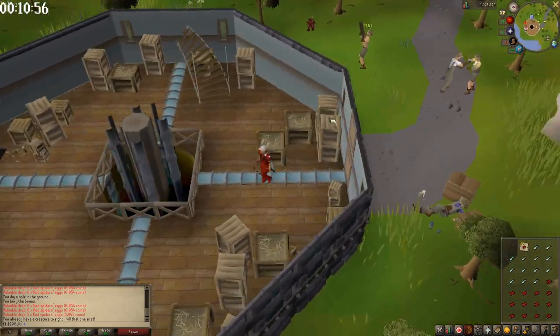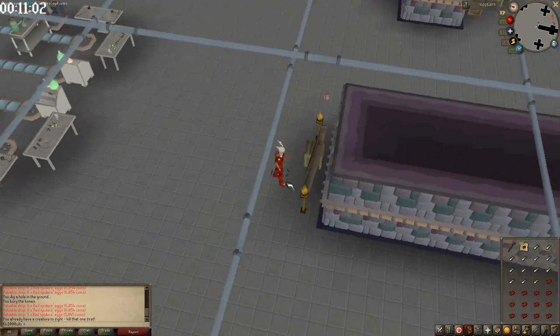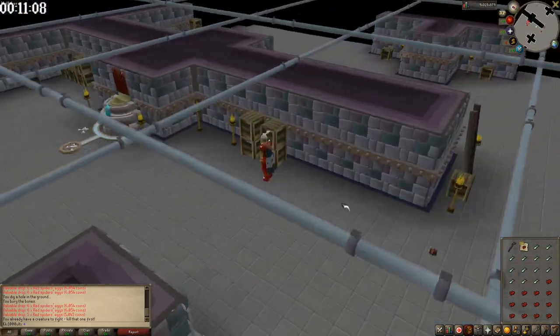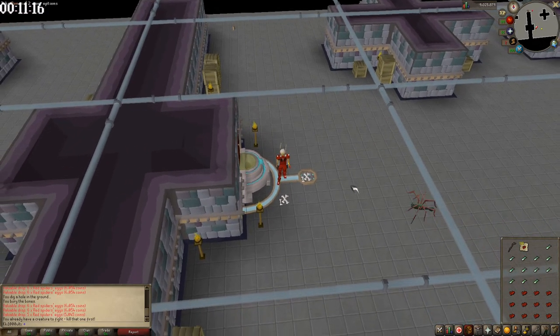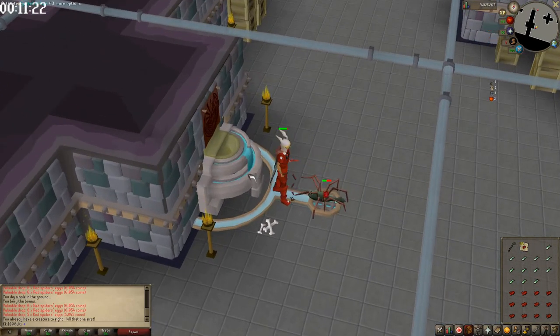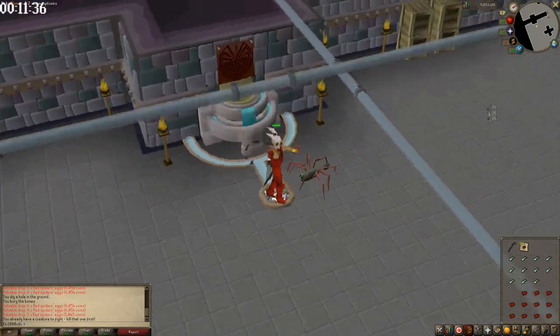You might want to have a stamina potion or two in your bank and sip on it once you go there, because you do run out of run energy and that always sucks because it slows you down. Look how slow I'm walking versus running — it will slow down your GP per hour. But if you do use stamina potions, you will get more GP per hour. I don't think it'll make too big of a difference, but that's a thing you could do very easily.